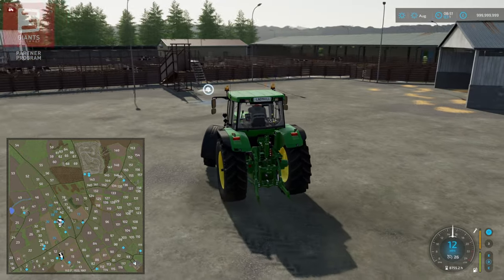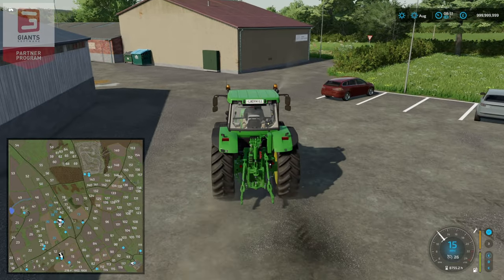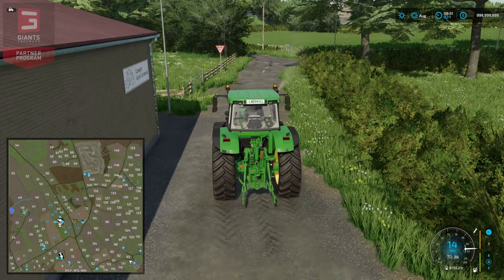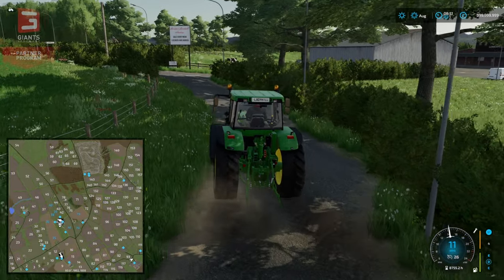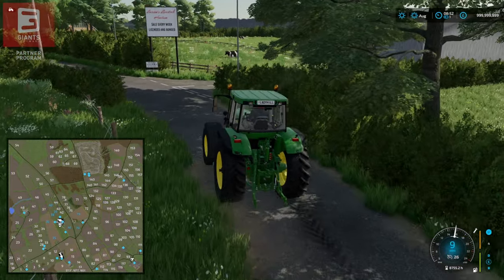It does have some static cows just to give it a look — a nice little touch of statics, down here grazing. I always think an animal dealer without a bale and maybe even a TMR or forage purchase point is a little bit of a miss, so I might message him about adding a bale sell point there.